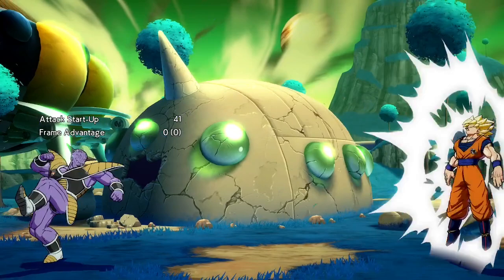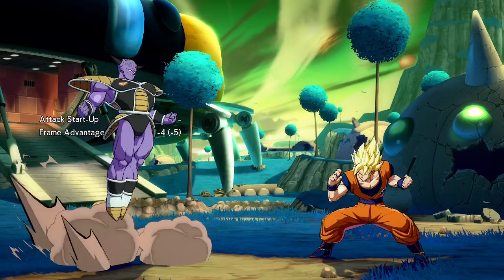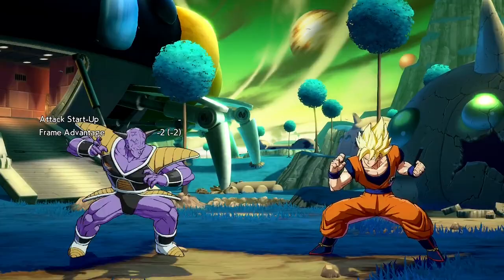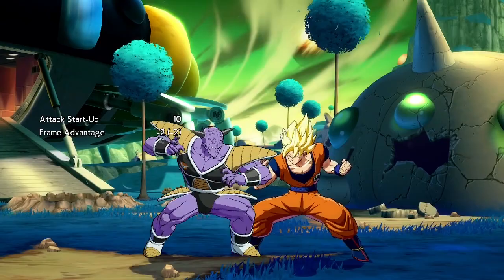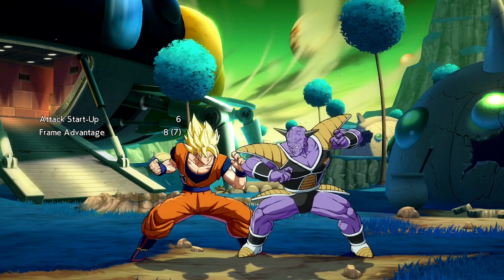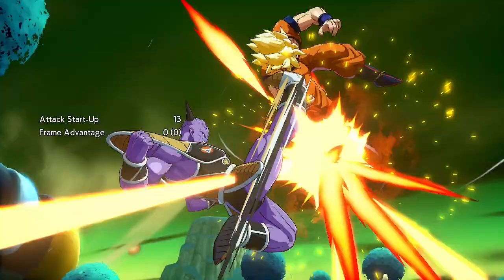Ginyu's jumping normals are all quite good in their own right. His jump light hits multiple times, which is good for meter build and poking opponents that may be above you. It also has a very small hurtbox, which makes it perfect for tagging super dashes. Ginyu's jump medium is another great button. It has amazing range, it's perfect for crossing up, and it allows you to do a double overhead on block. This works on characters of all hitbox sizes. His jumping medium also has a lot of active frames, meaning it stays out for a while, and it also has a very small hurtbox, making it a great counter poke for air attacks.